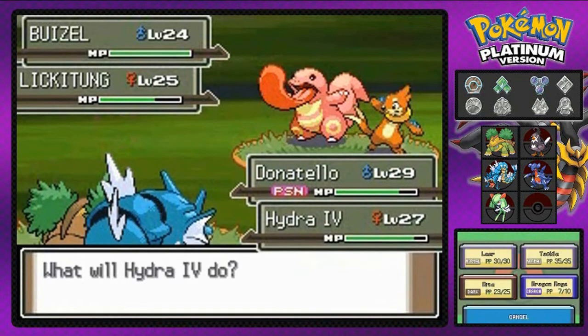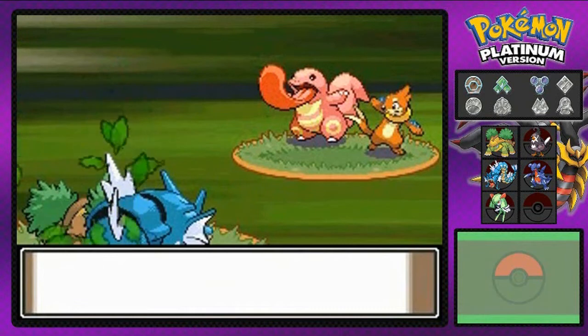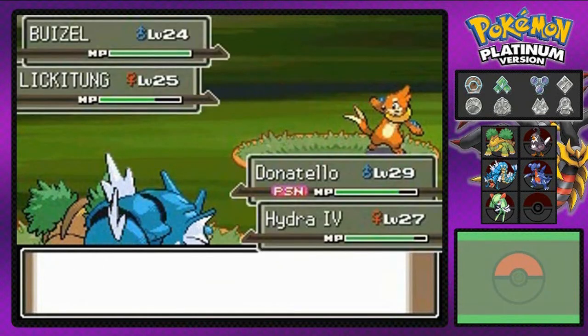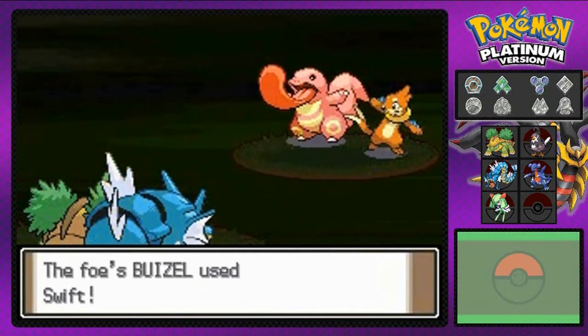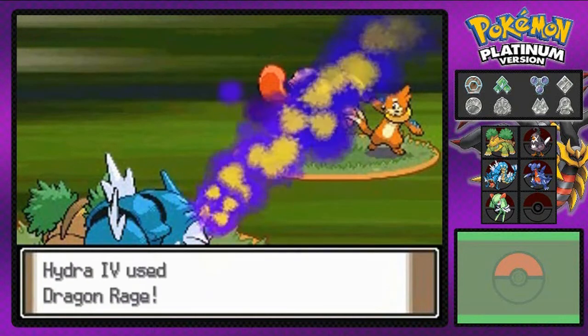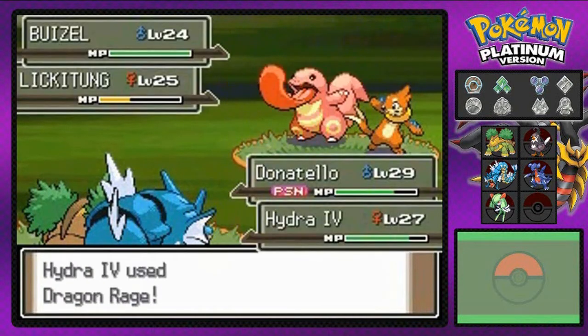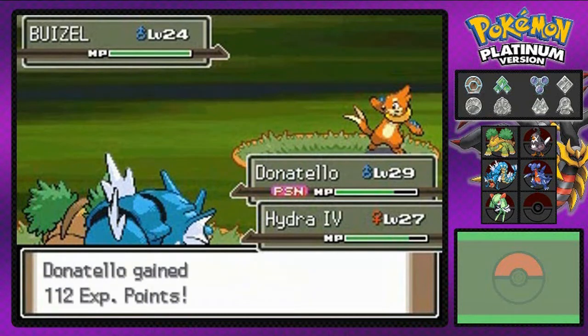The only way to take away poison spikes is by switching in a poison-type Pokemon — that will actually destroy the effects. Unfortunately, I don't have any poison-type Pokemon, so I'm gonna be losing some HP because of that. Razor Leaf and Dragon Rage — we're gonna do a double attack. Buizel avoids my attack. Dragon Rage for the win! One down and we've still got Buizel to go.